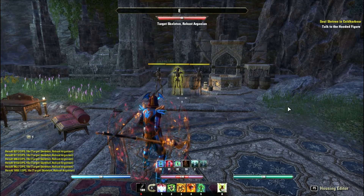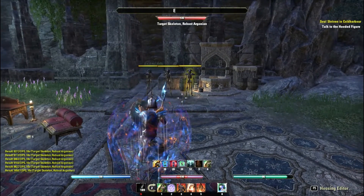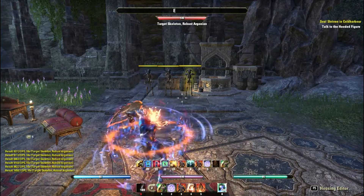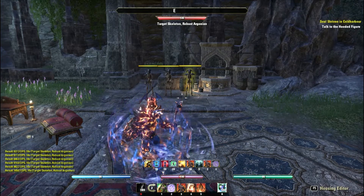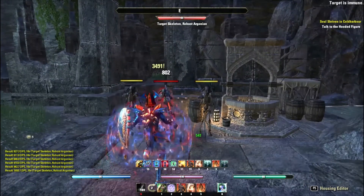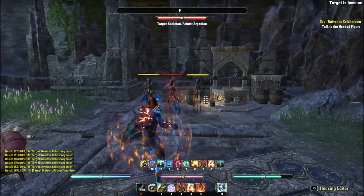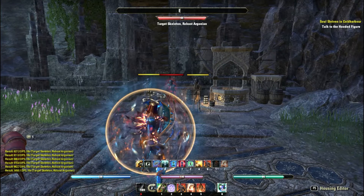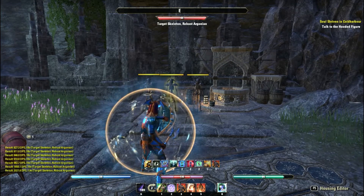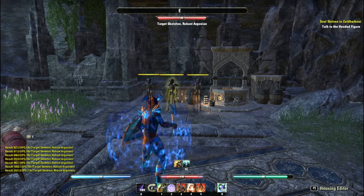Now on the front bar: I've got the Sword and Board shield, the Undaunted Shield, Hardened Armor, and then the Igneous Shield for another magic shield. The Shielded Assault charge triggers a damage shield as soon as it hits. When blocking I get the Psijic Order skill shield and the passive from the Champion Point system as well.